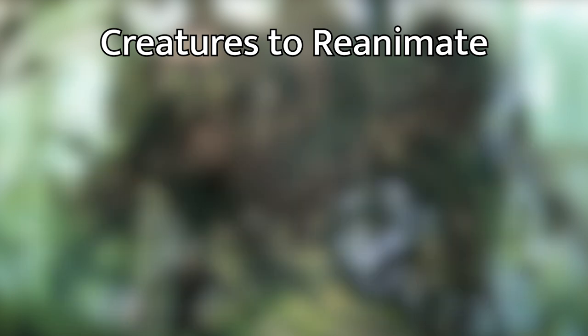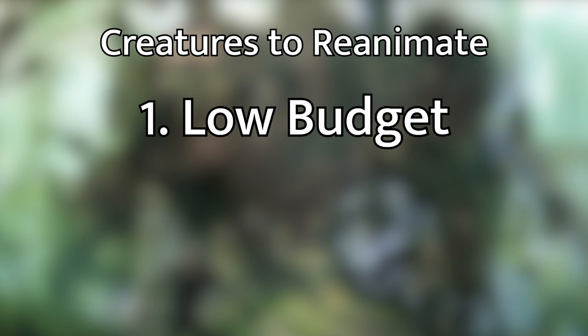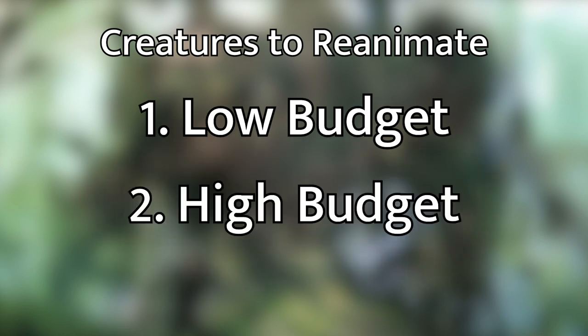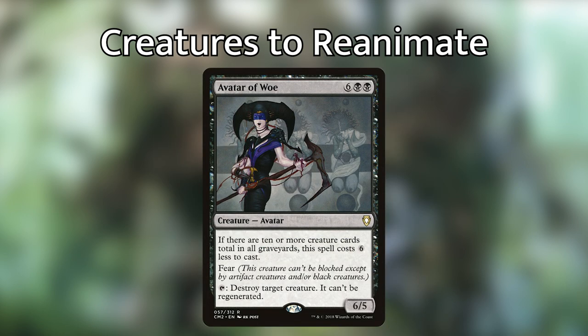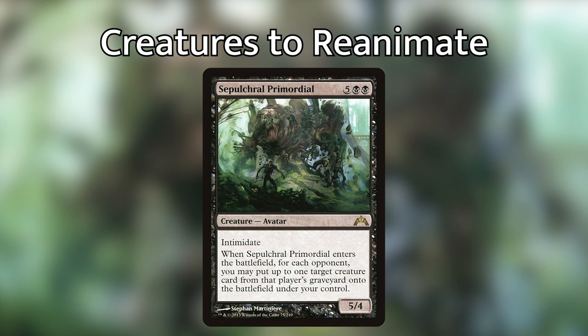Moving on to high-casting-cost creatures, I've split them into two categories. For the budget side, we have Angel of Despair — a seven-mana angel that destroys target permanent on entry — Avatar of Woe, an eight-mana avatar that taps to destroy any creature without regeneration, and Sepulchre Primordial, a seven-mana avatar with intimidate that lets you steal up to one creature from each opponent's graveyard when it enters. Sepulchre Primordial is a real all-star, but remember to prioritize your own creatures first.